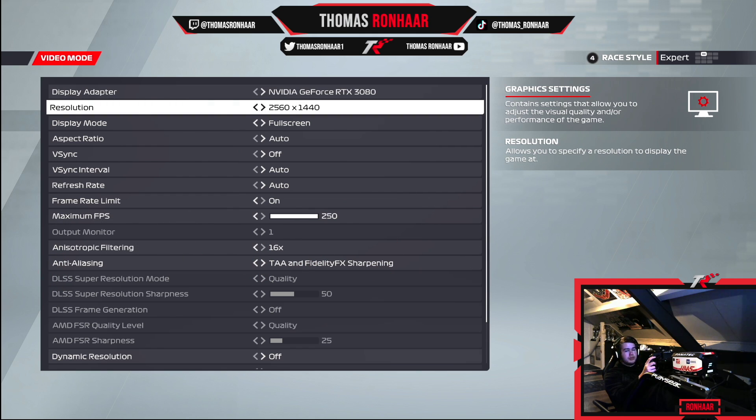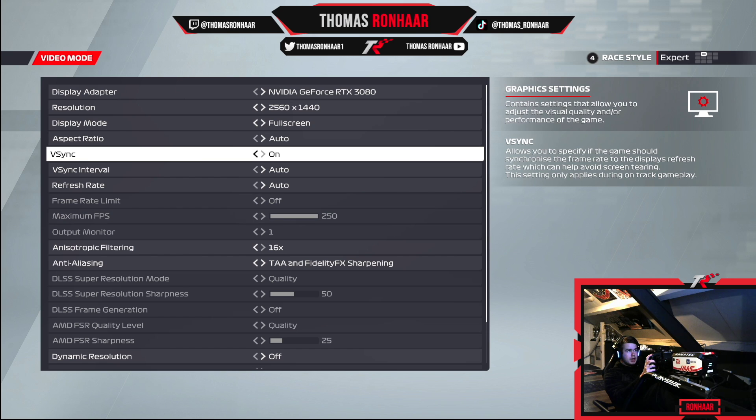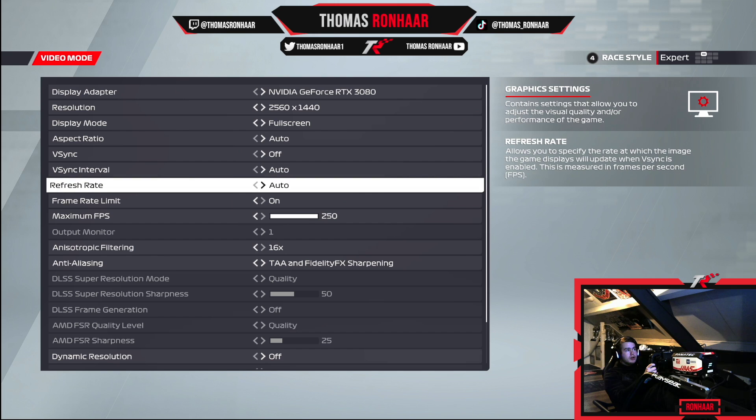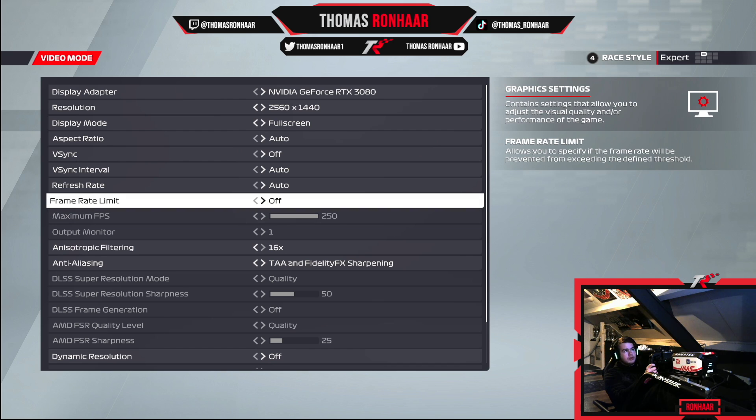Now onto video mode. I'm on a 3080 and 2560x1440 works best for me. If your PC can't handle it I recommend going to 1080p, which is probably best if you don't want to lose FPS. V-sync is very important — if you have it on you're limited to 60 FPS which basically ruins the quality of the game. So I have that off. V-sync interval set to auto — some people might use one, but test it out. I have my FPS cap at 250; you can have it off for no limit, but I like 250 because above 400 FPS it feels a bit too much for me.